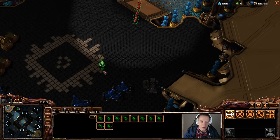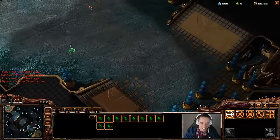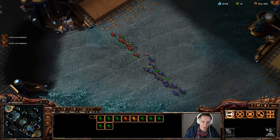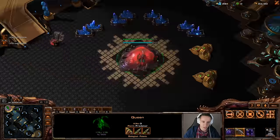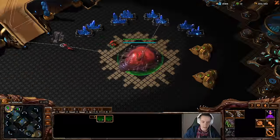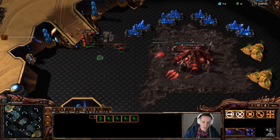It looks like my opponent did open up with a pull here as well — he may have actually early-pulled me, so it's a bit of an awkward scenario. He actually got more Zerglings than myself, which is fine. I do have to keep in mind that I'm gonna need an expansion or a spinecrawler in my expansion. I scouted out his natural there, not seeing a whole lot just yet. Still producing more and more things, and I'll start producing two queens at once now as well.